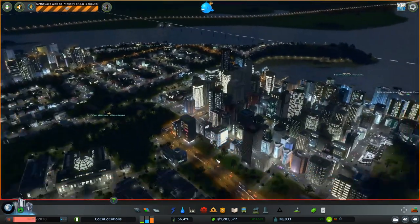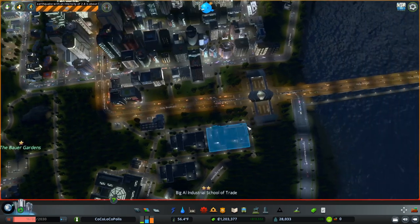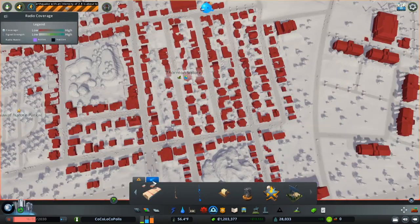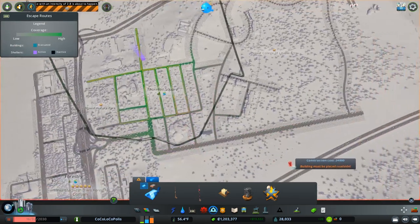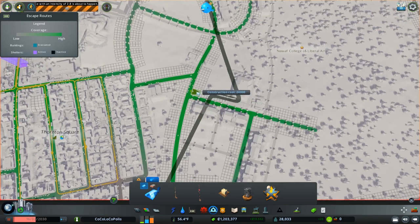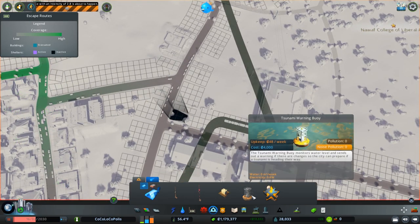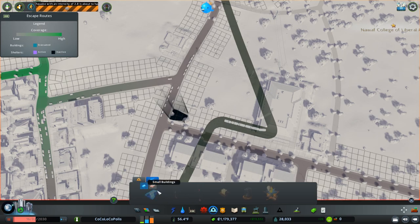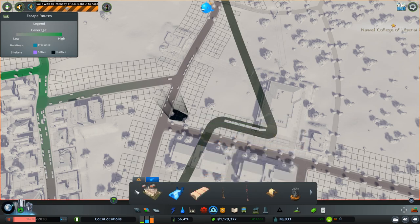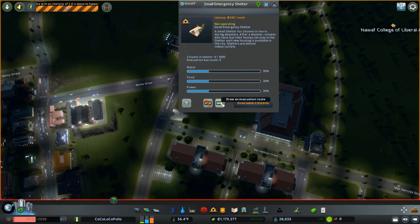I think it's gonna happen like immediately — it's about to happen. I could send out an alert. I think the university could use a shelter, so let's throw that down, maybe right here. Now, how do I throw down an evacuation route? I should know this. Delete... draw evacuation — there we go.